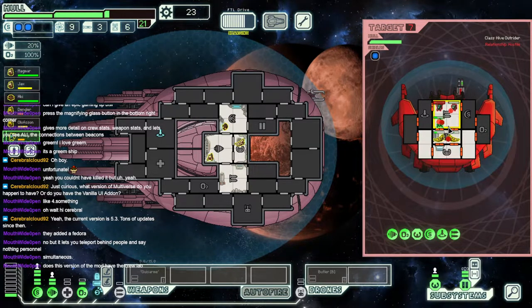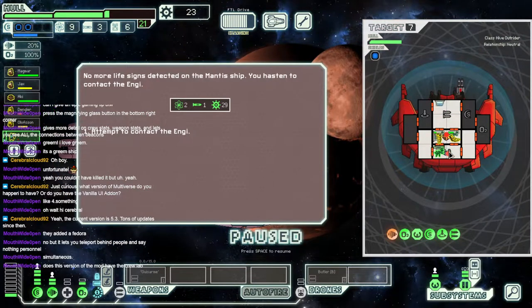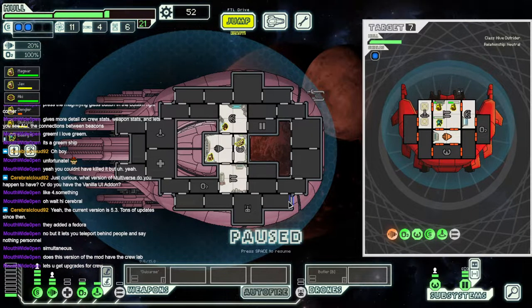Should be able to tank both at the same time. Don't split up your attacks. Oh shit. Very soft and low for ya. Have the crew lab? I don't know what the crew lab is though. More alert signs of tactics. Contact the Engies — it stripped air and there are signs of a fierce battle. The Mantis must have left the stress scale active too. It was a trap. I do not like Mantis.